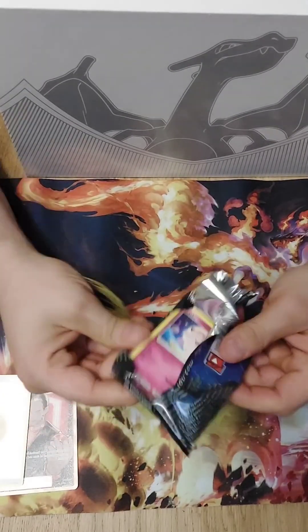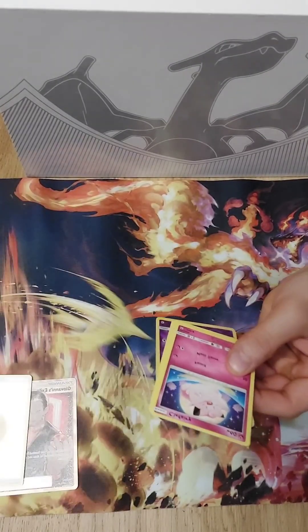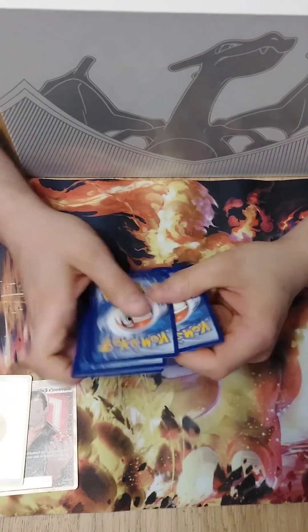Last pack of Hidden Fates for the Raichu tin. These are nice cards — quite exciting. Maybe another good one, maybe it's a holo. We have the Code Card and everything in the back.